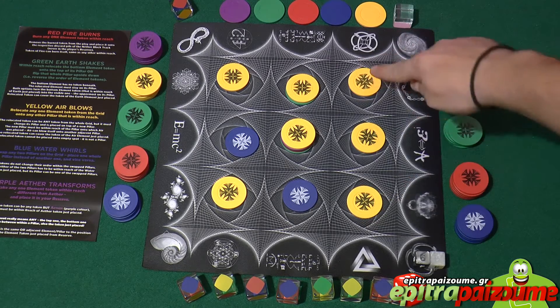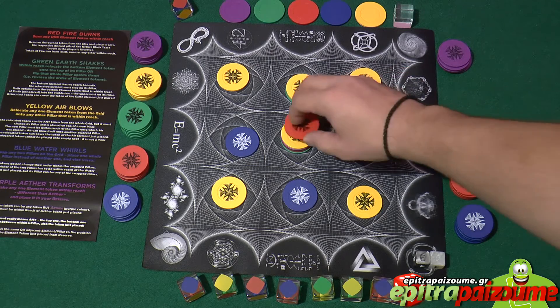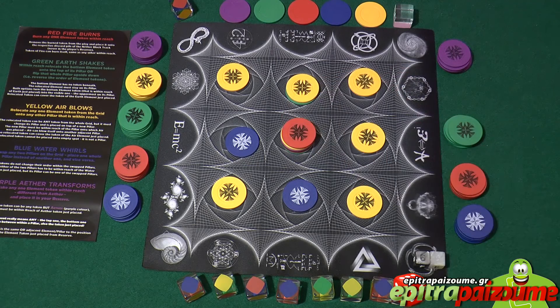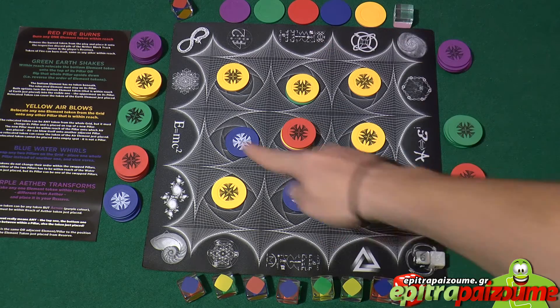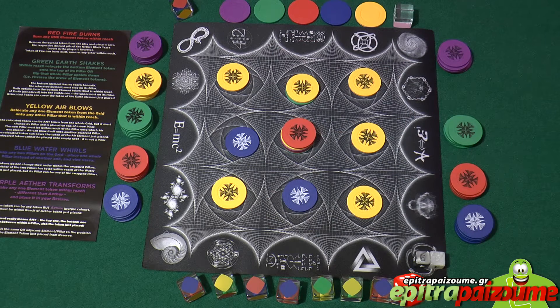An element token placed on a corner grid position can be part of three different lines at a time. A mid-edge pillar of the grid can score for two lines. An element placed on the central position can score up to four lines, including diagonals. Each line ends with two outer spaces surrounding the grid, and those circle spaces help keep track of the score and host an ether lock during the game.